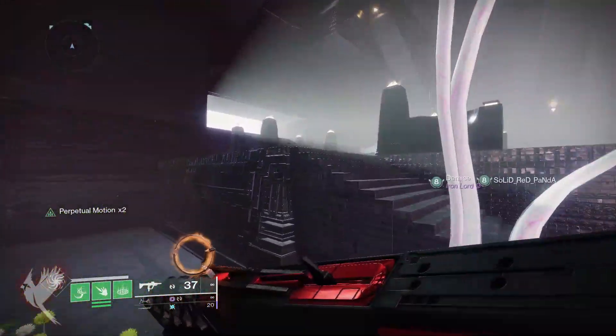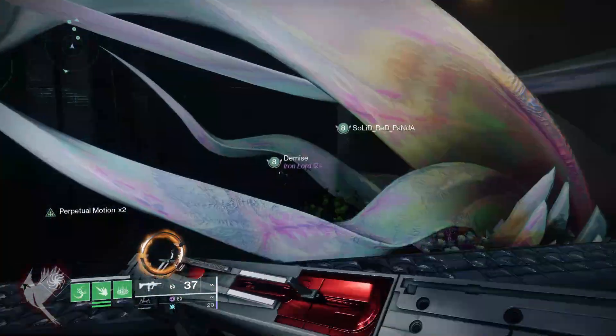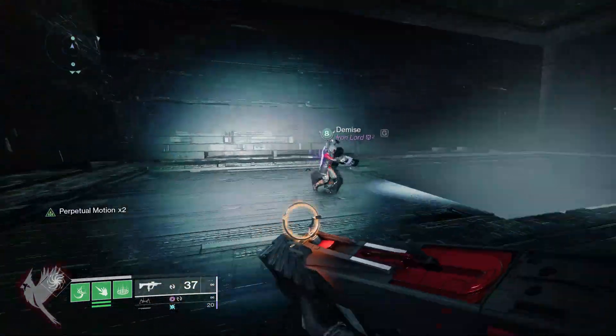The first room is near the start of the raid just before the final climb up to the first encounter. Instead of heading left to the first encounter, go straight ahead to find a hidden staircase leading down. The first set of nodes is at the bottom.